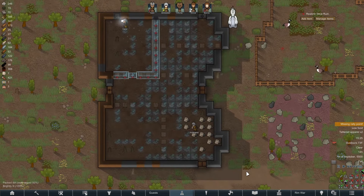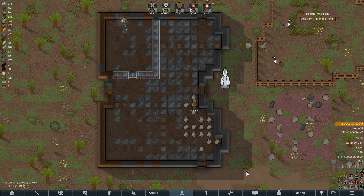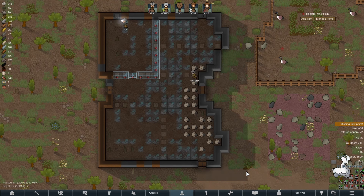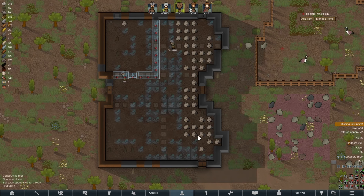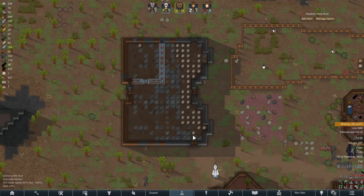The floors are finally being ripped up in the new area — wonderful. It has been a while since they've actually made any real progress on this. Sam has been determined to repair all the steel walls, and has been doing it for a while.